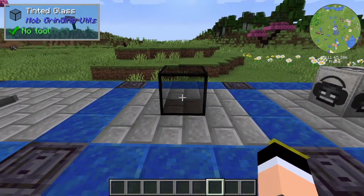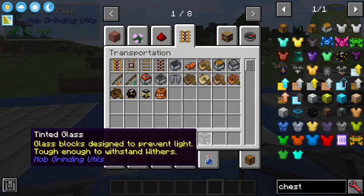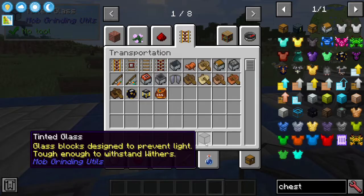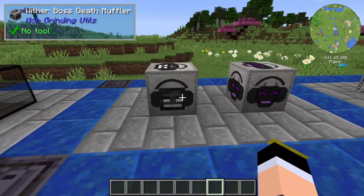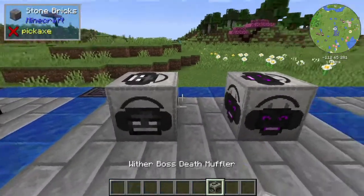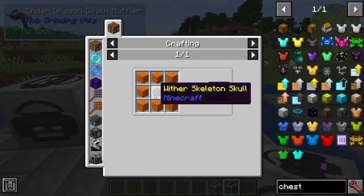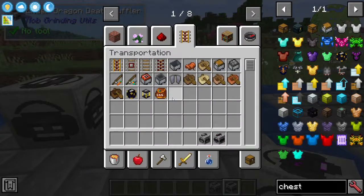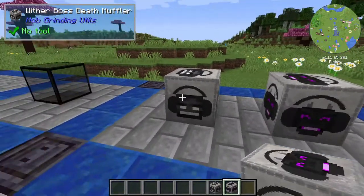There's also a structural block called Tinted Glass. It's a glass that will prevent light from going through, as shown in the tooltip, and it's tough enough to withstand Withers — so it's a wither-proof block. Then there are two very useful items: the Wither Boss Death Muffler and the Ender Dragon Death Muffler. To craft these, you need wool and a Wither Skeleton Skull for the Wither one, and Dragon Egg and wool for the Ender Dragon one. They basically prevent the sounds from these bosses.